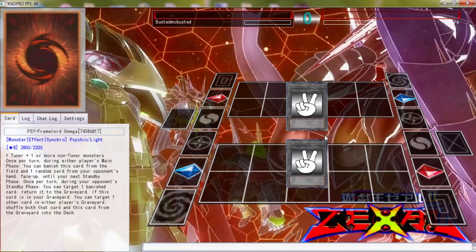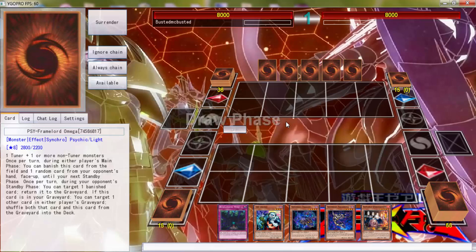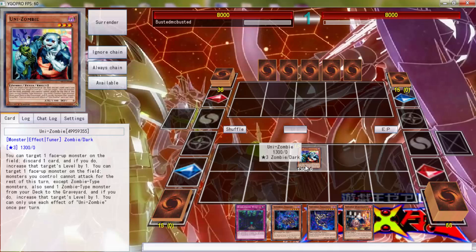Alright, here we go with the second duel of the day against Petra. This may be the last duel depending on how it goes, so I probably should have wrapped the first one up a lot faster. Let's go ahead and go first. Did you draw a Maxi C? You bastard. Do you see it? This is what I've got to go through, man. Like, Maxi C - that card should just go ahead and get banned.